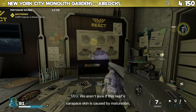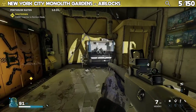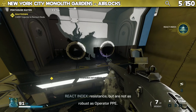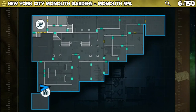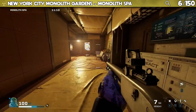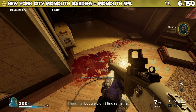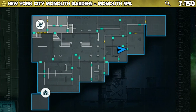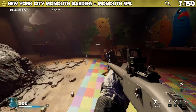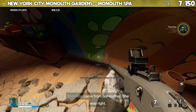There are two more in the airlock between Penthouse Suites and Monolith Tavern. Dialogue: "We aren't sure if this nest carapace skin is caused by maturation or if they are an entirely new type of nest." And: "Standard NBC hazard suits provide adequate contamination resistance but are not as robust as operator PPE." Three more points of interest can be found in the Monolith Spa area. One dialogue: "We think some guests were trapped in here before the evacuation but we didn't find remains."